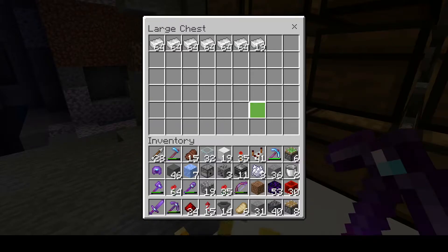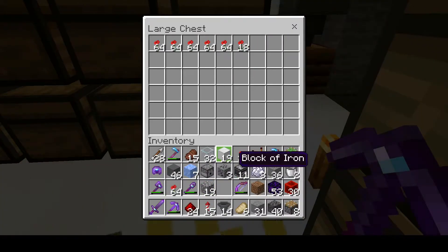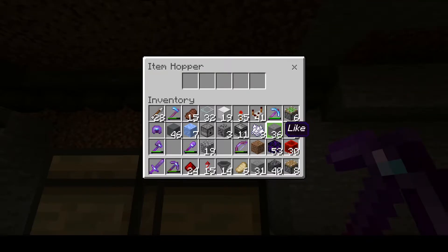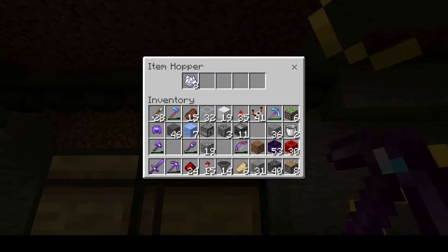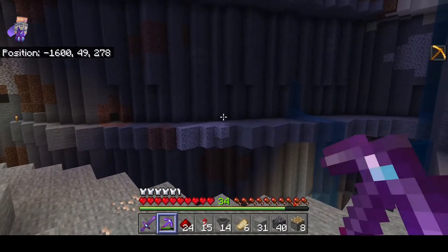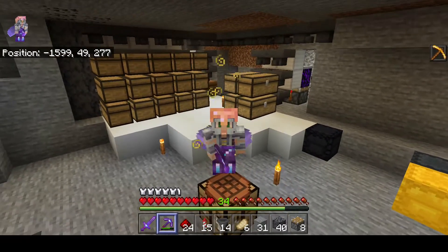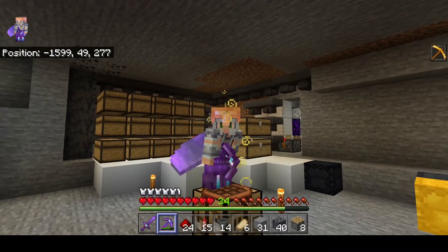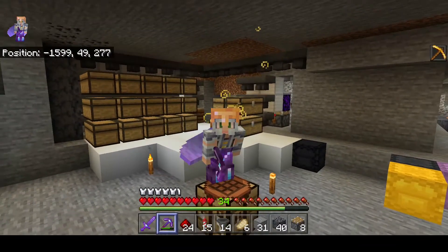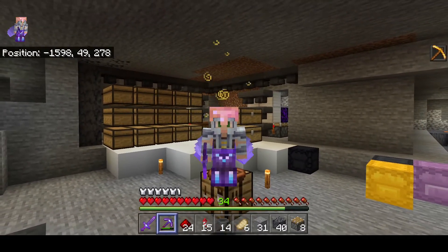Some items actually escaped, probably because of the amount coming in, but this will eventually not be a problem. I have a ton of poppies. The item sorter works the same way I did with the gold farm - you put the item you want to sort here and then you have a filler block. If you don't know, you can use the like button - it helps the channel grow! Liking and commenting really helps the channel reach other people on YouTube, so smash the like button, comment what you think, give me any ideas you have, and see you in the next one. Goodbye!